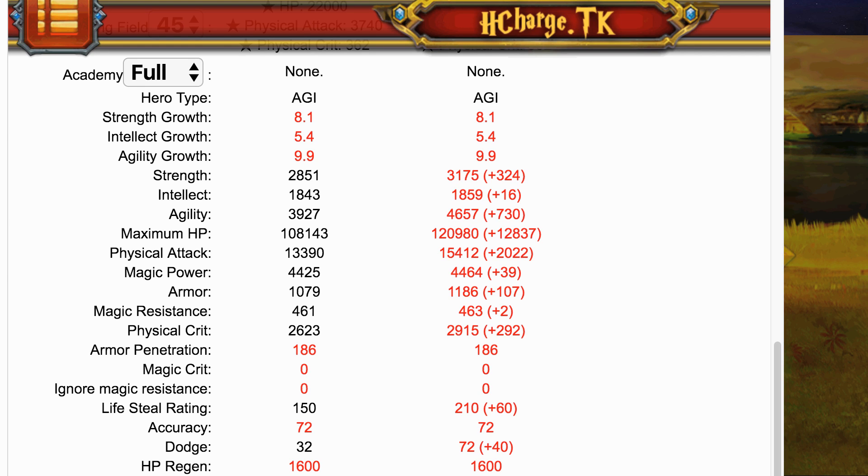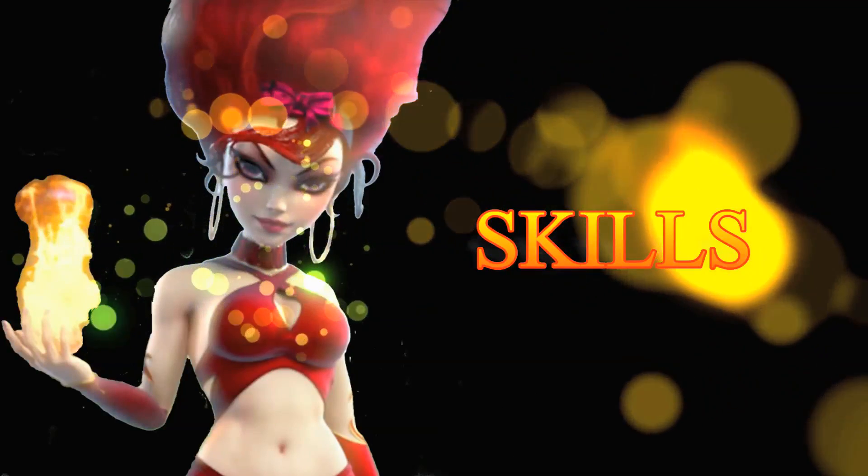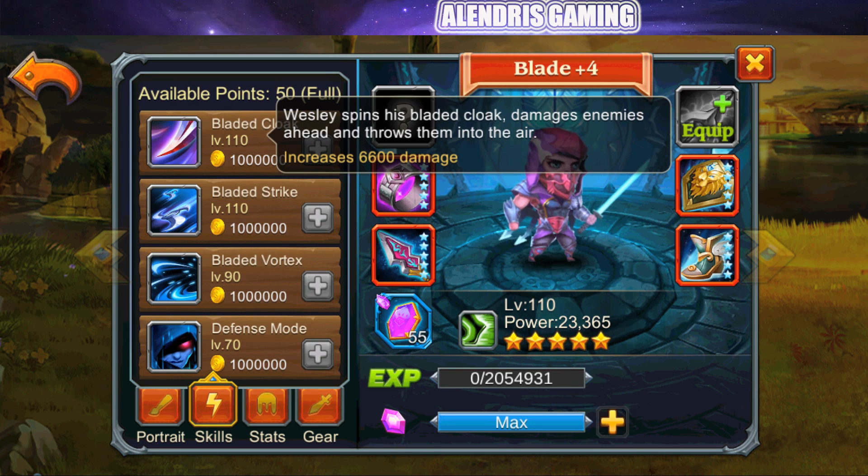Let's now discover his skills. The ultimate skill is called Bladed Cloak — with his bladed cloak, he damages enemies hit and throws them into the air. So it deals damage to all enemies in front of him and also applies a knockback. We'll see how much damage it deals, but it looks promising.